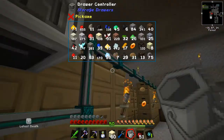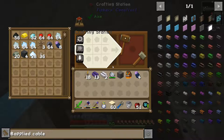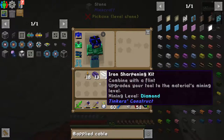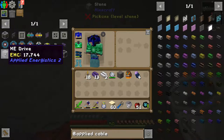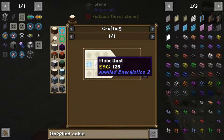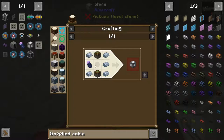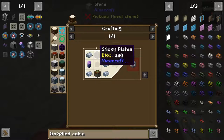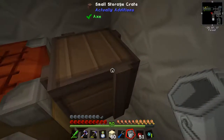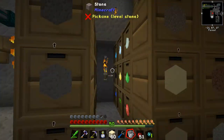What I'm going to do is make a storage bus. A storage bus allows something that isn't part of the ME network to act as part of the ME network — so I'm going to tell the ME network that our draw controller contains items and should be used to store them. The alternative is to use a disk drive, which is on my list, but I think we can get away without making it for now. The key thing for the processors is the inscriber, which requires another fluix crystal and two sticky pistons.